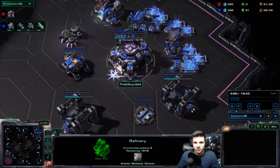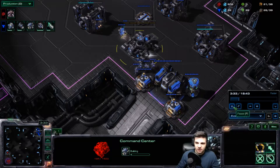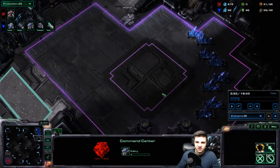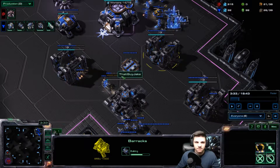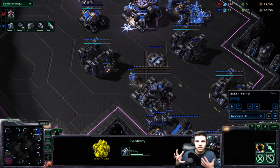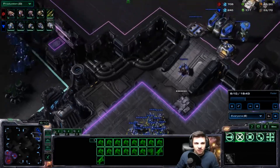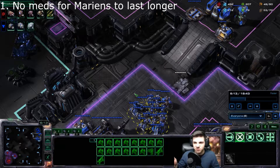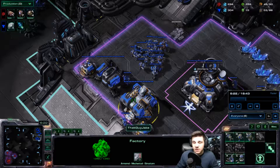Now I've got my refinery so I'm getting gas for upgrades — I'm getting plus one — then I'm getting more Barracks, a Factory, and starting my expansion. I decided to build my Command Center here because I can always just lift it up, make it here, and land it down there. I'm getting enough units to counteract any Zerglings or Roaches they're going to build, and I'm also getting Hellions to burn through extra Zerglings. They're also a good scouting unit. The one thing I'm missing is Medivacs to heal my marines and enough siege units — and I'll get to that in a moment.